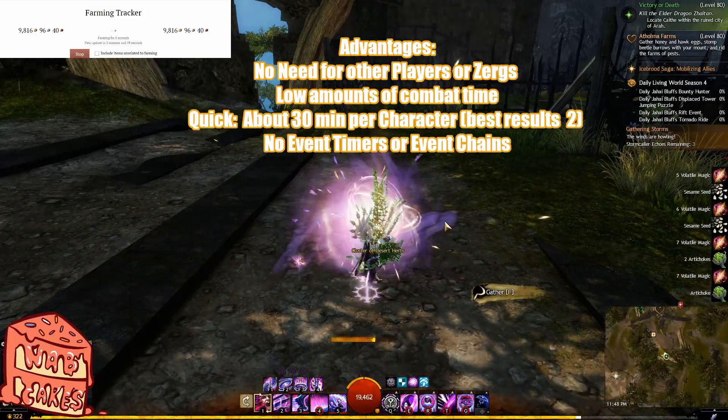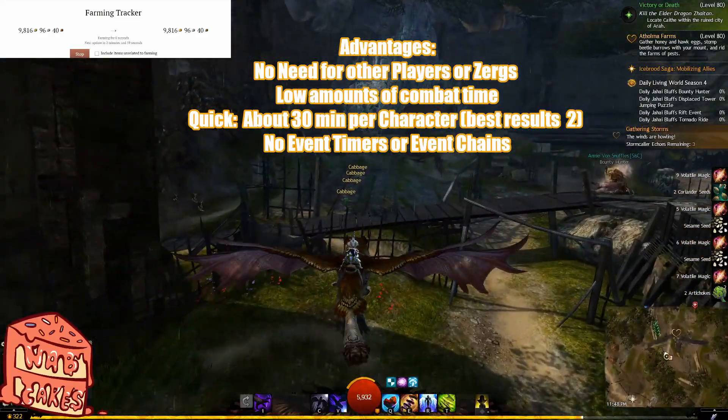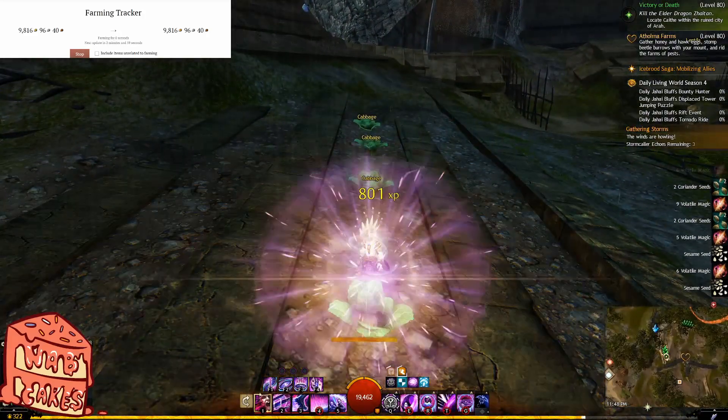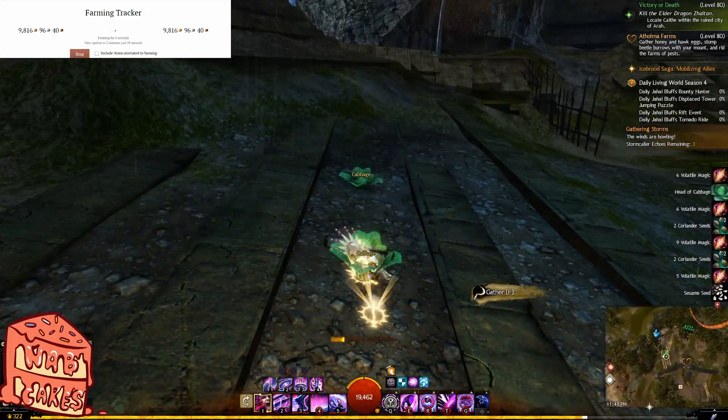Other benefits include low amounts of combat time, it's quick to complete, allowing one character to complete this map in about 30 minutes, with the best results using two characters taking slightly over an hour, and there are no event timers or event chains required to complete this farm.